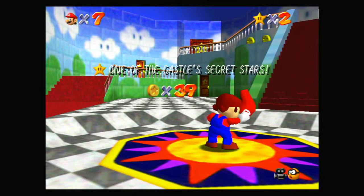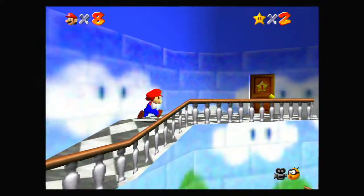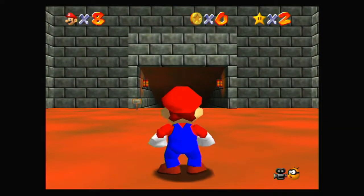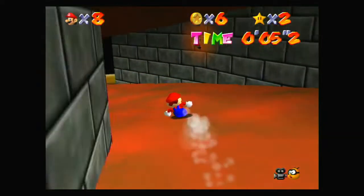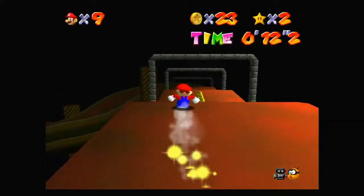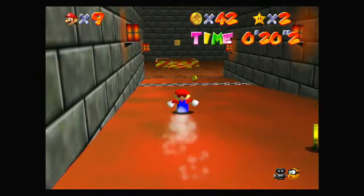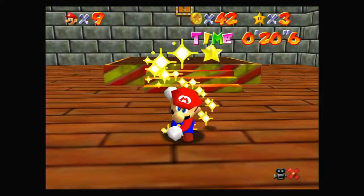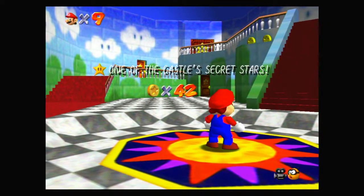You may have noticed there's a timer. We're going to come back for the second star — it requires finishing under 20.9 seconds. The first star doesn't need that time requirement, so let's grab this one first. Then we'll head back up and go fast. If we get to 20.9 seconds or less, a second star appears; if you have 21 seconds or more, it will not spawn.